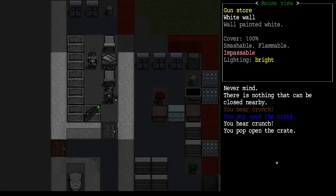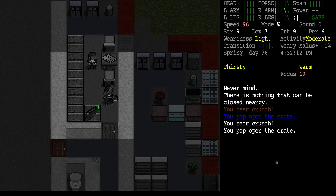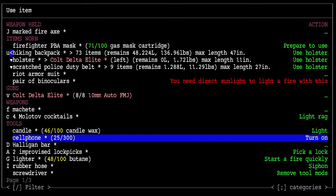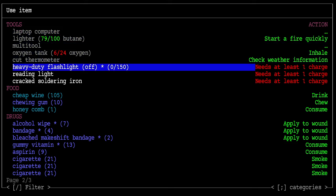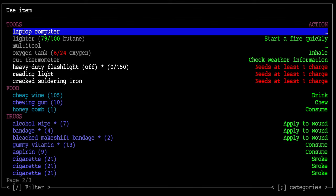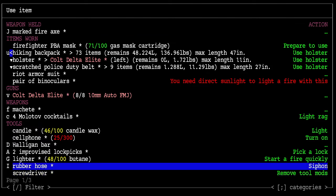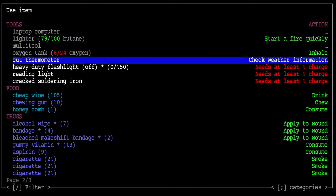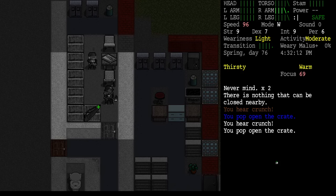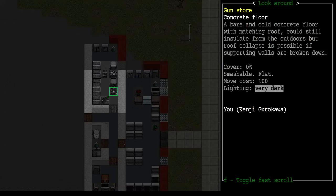Hello everybody, I'm Slash from VC. Welcome back to the Cataclysm. Let's follow the adventures of Kanji Gurukawa and Bertie Hodges. First thing: my flashlight is dead because I forgot to turn it off last time. The candle won't help, the lighter won't help, and I'm not sure I have another battery for the flashlight, so I guess we'll just do this in the dark.